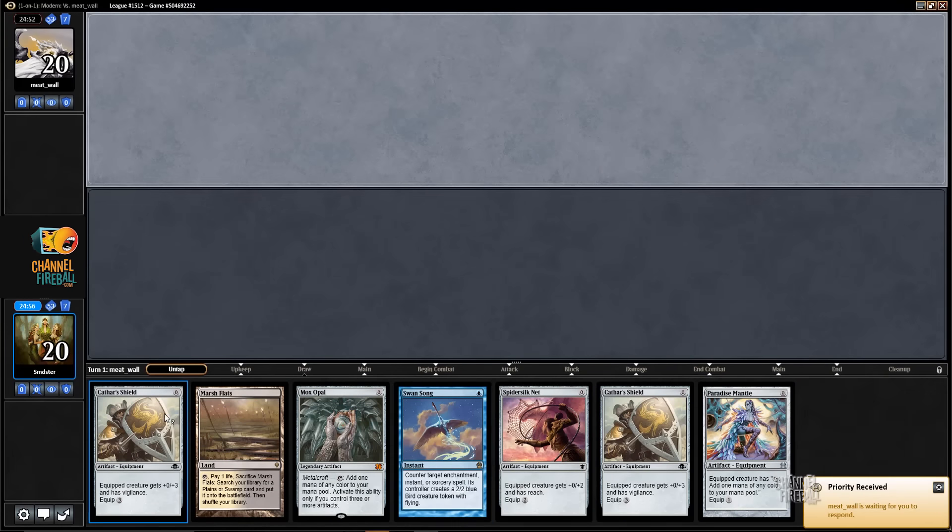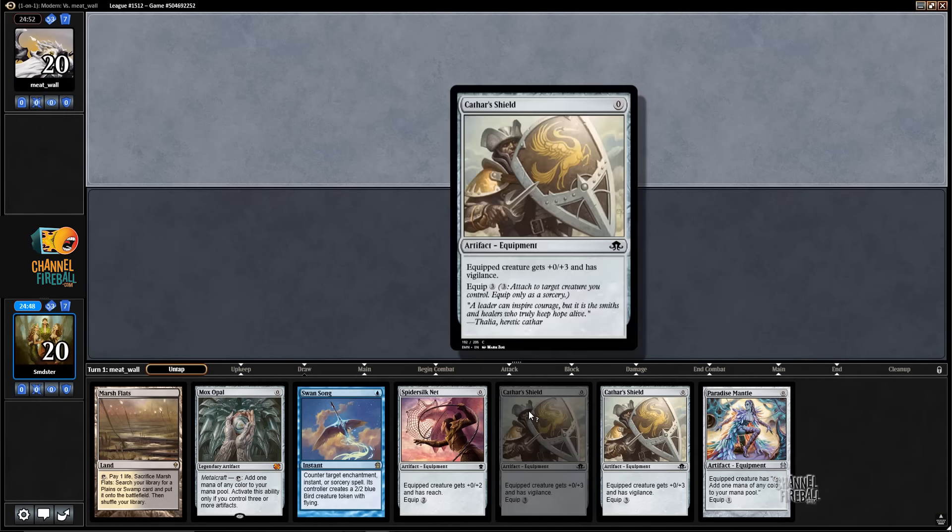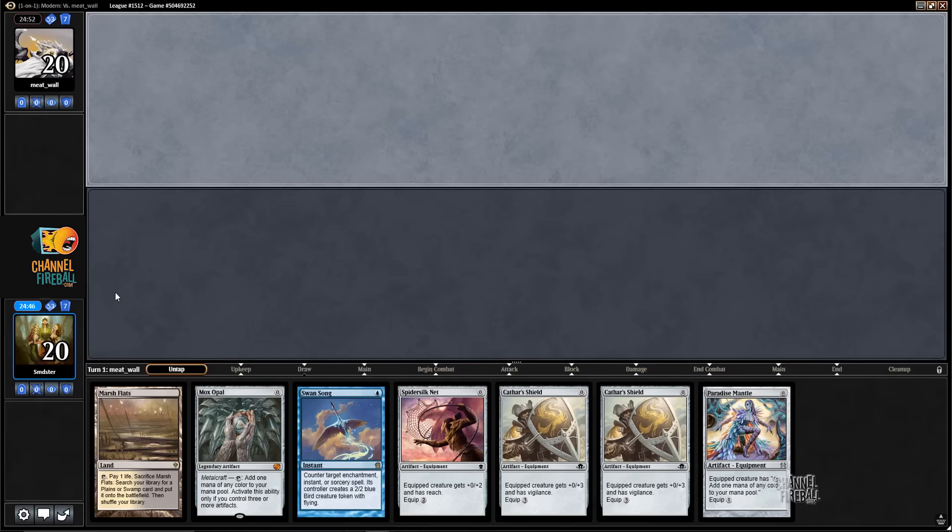Alright, here we are for round three. We're on the draw with a tricky hand. I think this is a mulligan — yeah, mulligan. Because we don't have two lands, so even if we drew a Puresteel we'd have to spew off two artifacts to even get it into play.